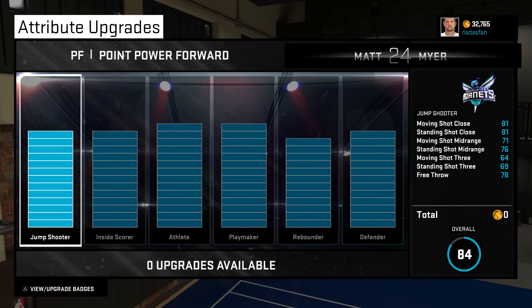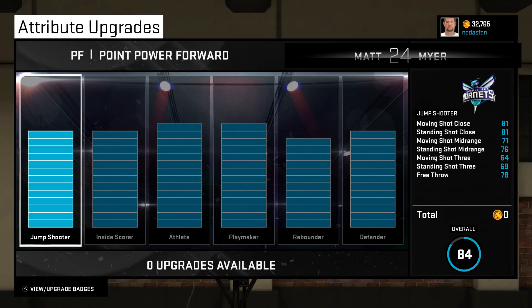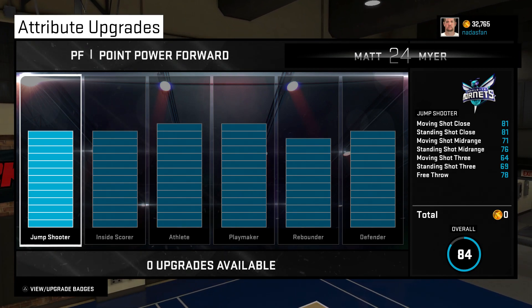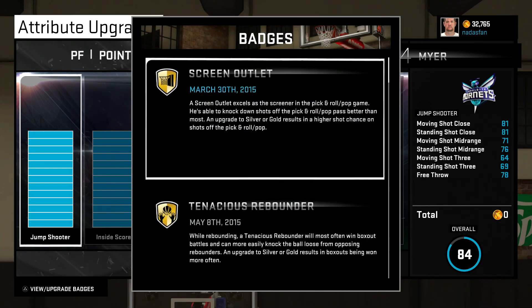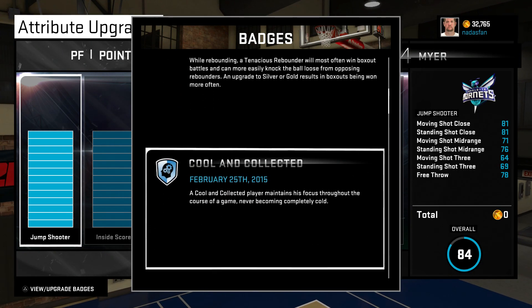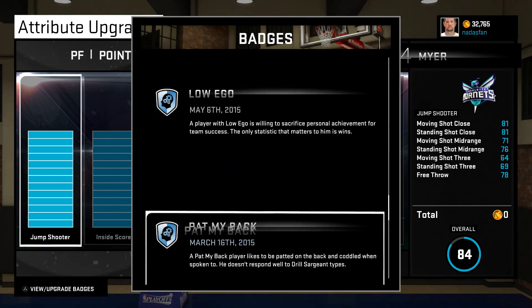Before we get to that, I know at least one person in the comments was asking for an attribute check to see where he's at. You guys keep saying spend the VC, but look — zero upgrades available right now. I've already got the animations I want, and I could spend more on another unique dunk package, but I've bought quite a few and upgraded all the badges I can at this point.